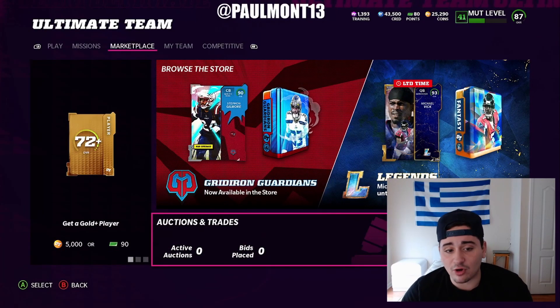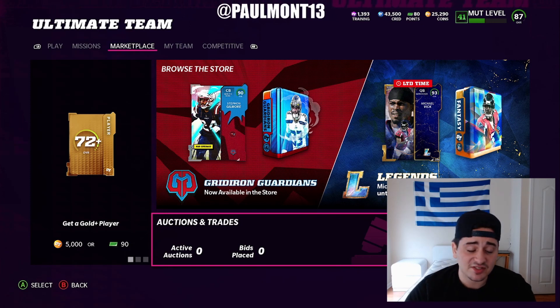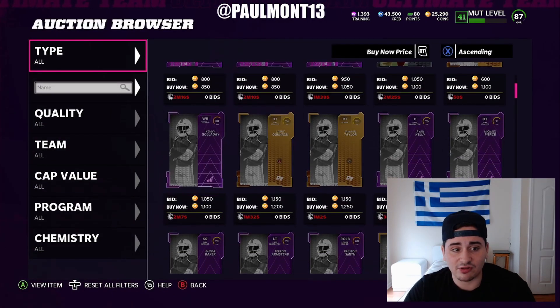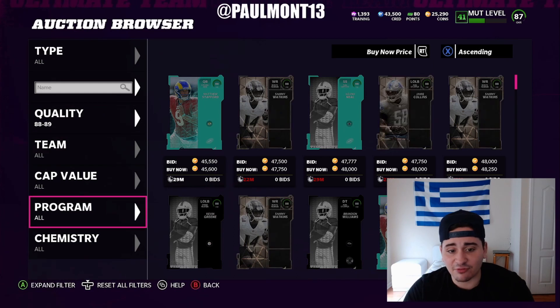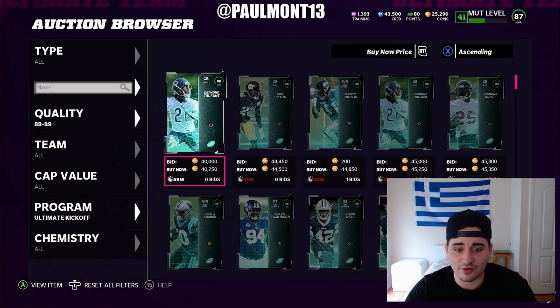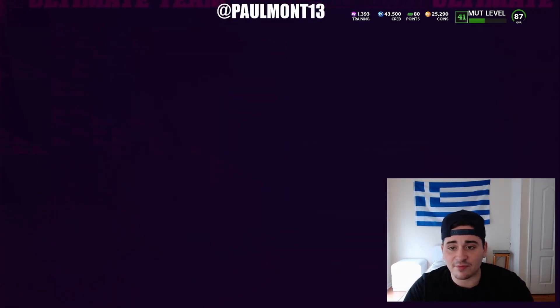Coin making methods: 88 overall Ultimate Kickoff players are being sold right now for 40k a pop. Sean Taylor is being sold for like 185k right now. Snipe out five 88s for 40k — make sure they're 40k though. I posted a coin method on this yesterday, so go check it out. Go snipe these cards out for 40k on the market right now. They're going to be around 43k — people are throwing them up for 40. Make sure you get them for 40, because if you don't, you're going to lose coins. 40k right there — Desmond Trufant. Just keep refreshing. That's a snipe filter right there for you guys.